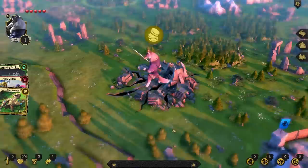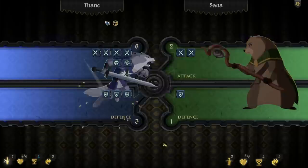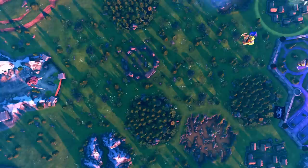You'll use action points to journey across the board, claim settlements, explore, complete quests your way, vanquish banes, and of course, do battle with other heroes.